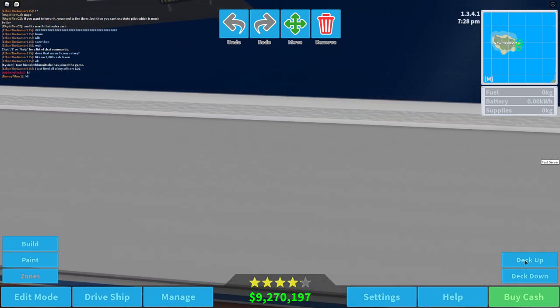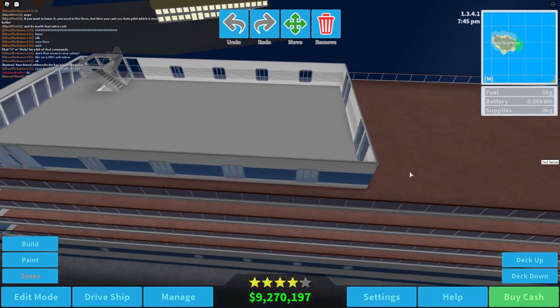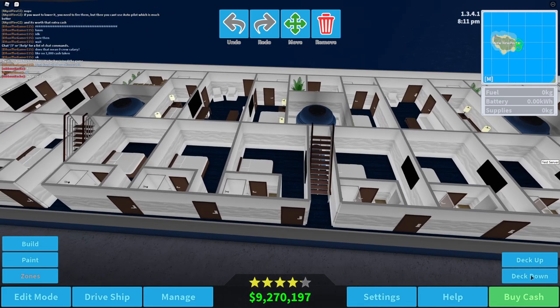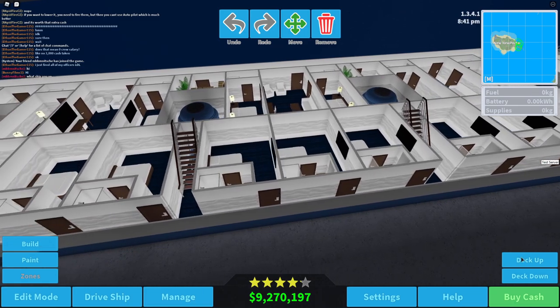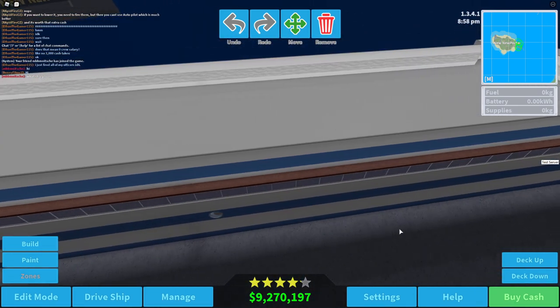We're going to be filling this entire deck up, this one, this one, and then maybe this one as well, and even the top decks if that will fit. Let's go down and take a look - there are a few decks already. We have nuclear reactors at the bottom of the ship, and if we go up a deck we have some rooms and stairs, and up here more entertainment, and then a deck that's all empty.